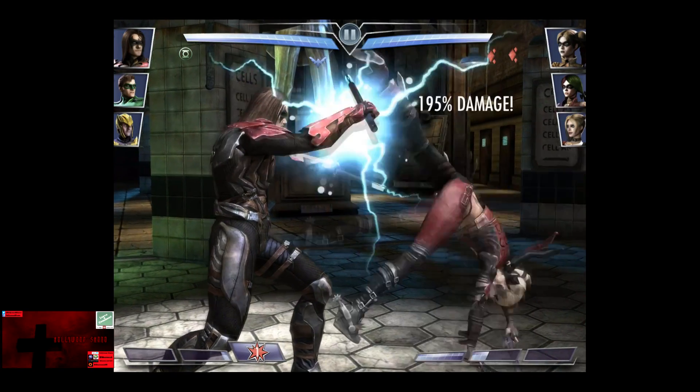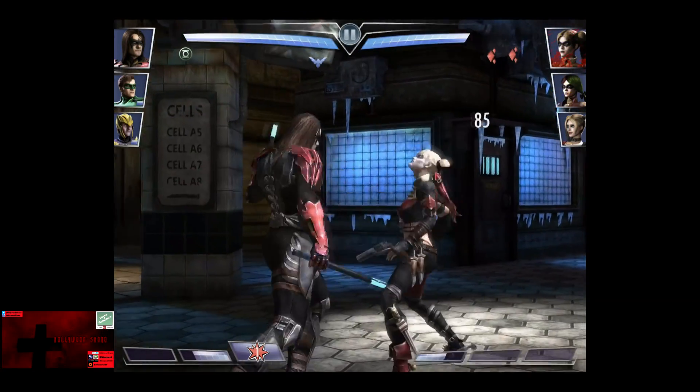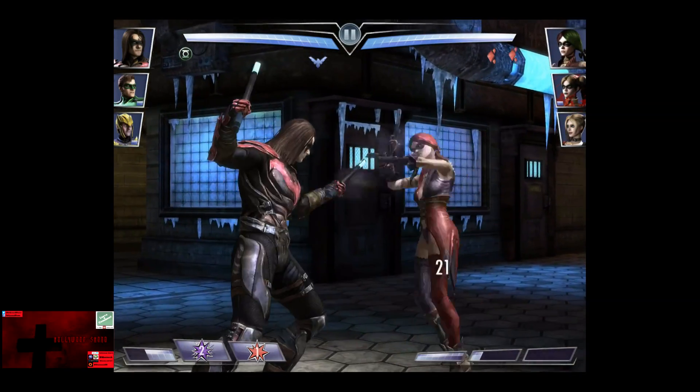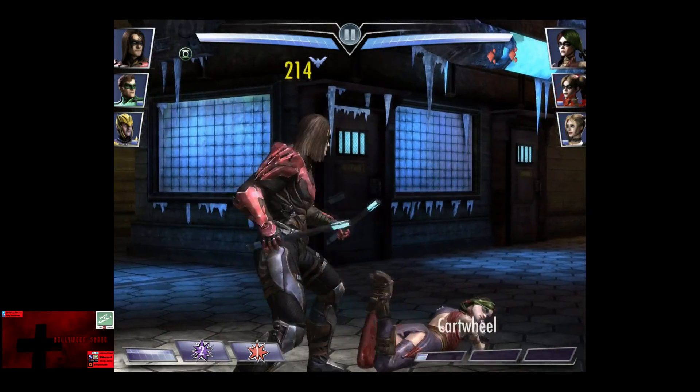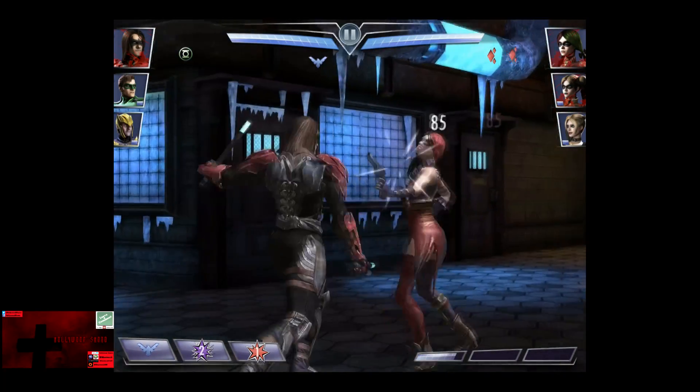We're going to continue to melee away and use another power drain as she's in the middle of a cartwheel, which takes about 400 damage. Continuing to chip away at Harley Quinn, getting up to level two, and the bronze Harley Quinn is in with a cartwheel for about 700 damage. Takes a little bit of Nightwing life.